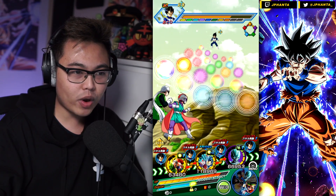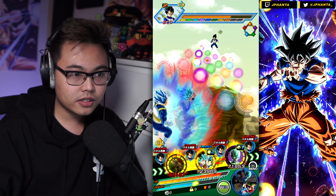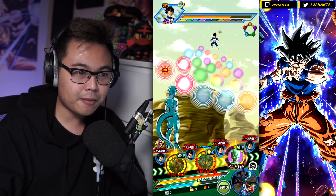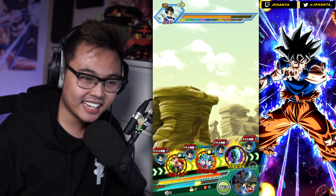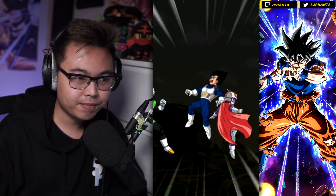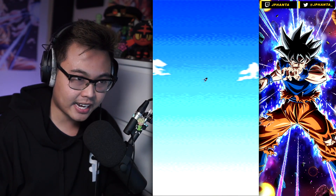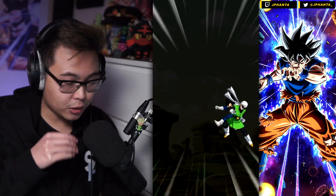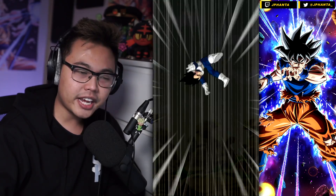We need to get as many rainbow orbs as possible and the 18 ki super — that would be very nice. Three rainbow orbs, perfect. Don't worry about Metal Cooler; Metal Cooler is not the star of this team. I would like to get the 18 ki super. That raises the super class allies' attack up. But slowly lowering Vegeta's attack so it's not too big a deal taking hits.